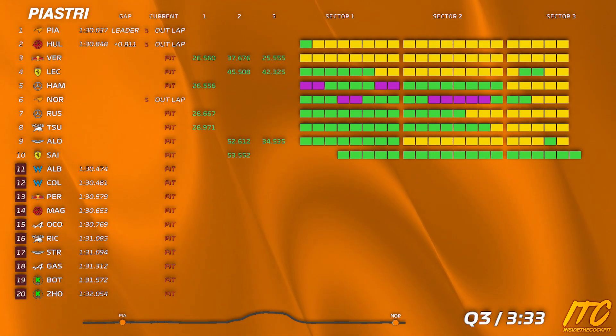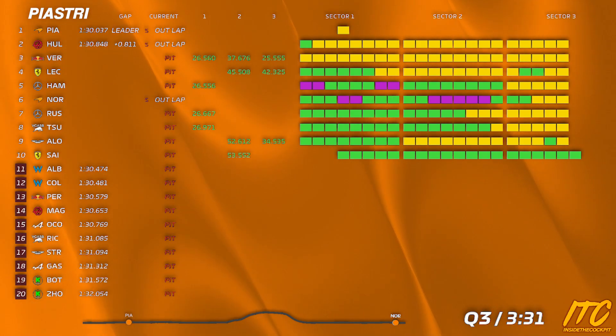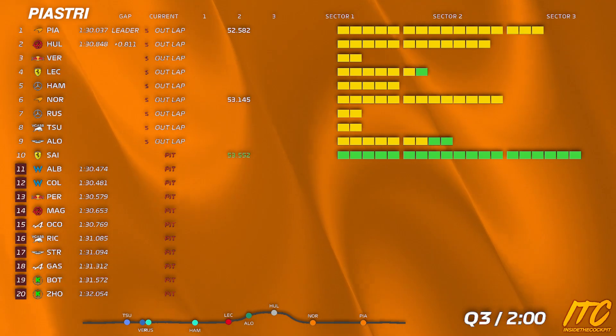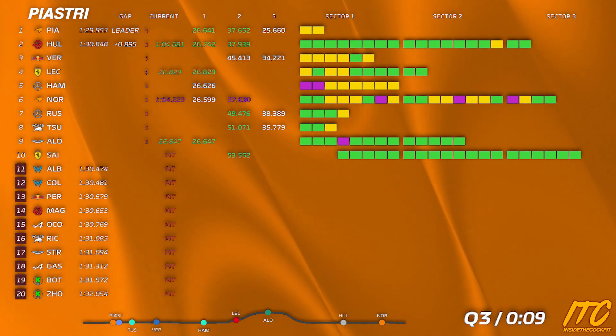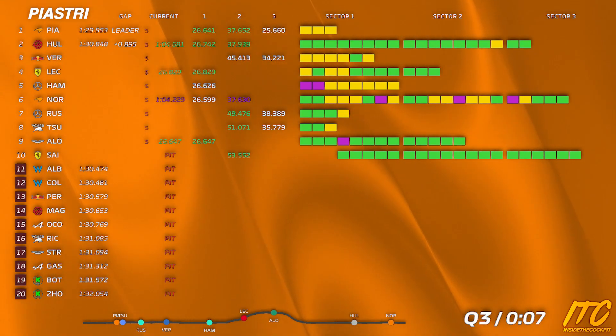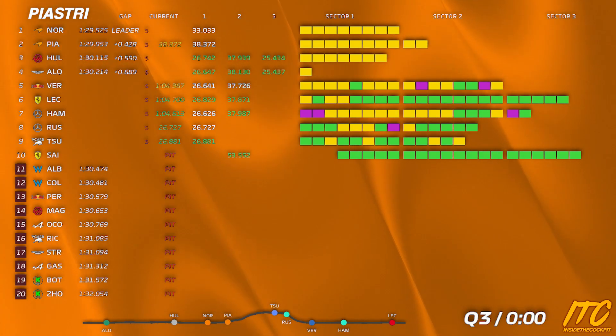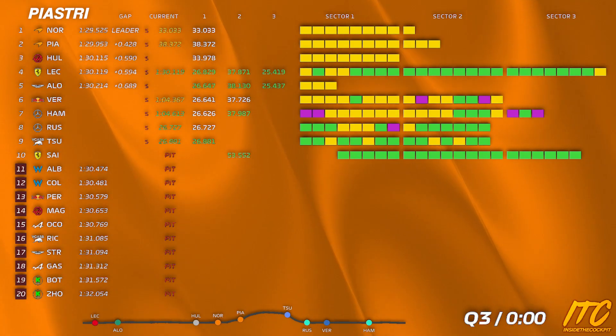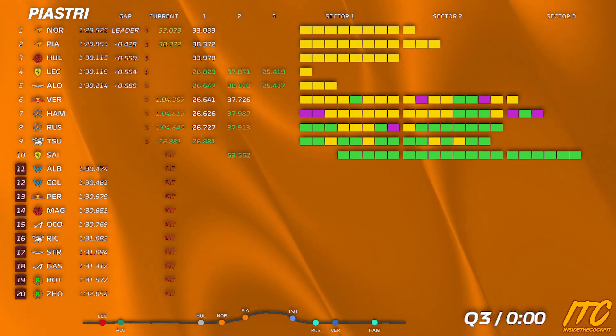We've sent you first — that means you can control your outlap. You shouldn't have any traffic on the timed lap. You can control your outlap here, use all the delta. Watch for Tsunoda, watch for Tsunoda. Laps are still coming in, Oscar — use the drink. Reminder: the delta needs to be negative. Look after the tires.